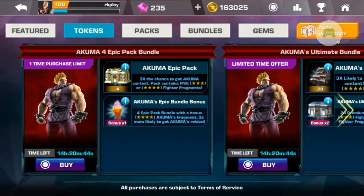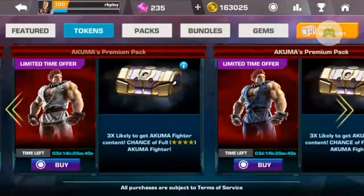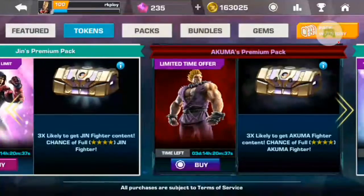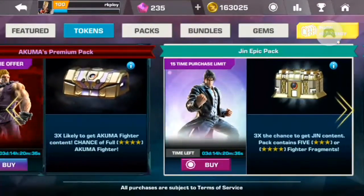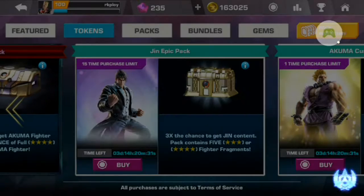So nothing special this time, but guys most of the time they give a 3-star Jin or another 3-star character fragment. So keep playing and earn those tokens, because only 3 days are left — but this pack is really awesome.